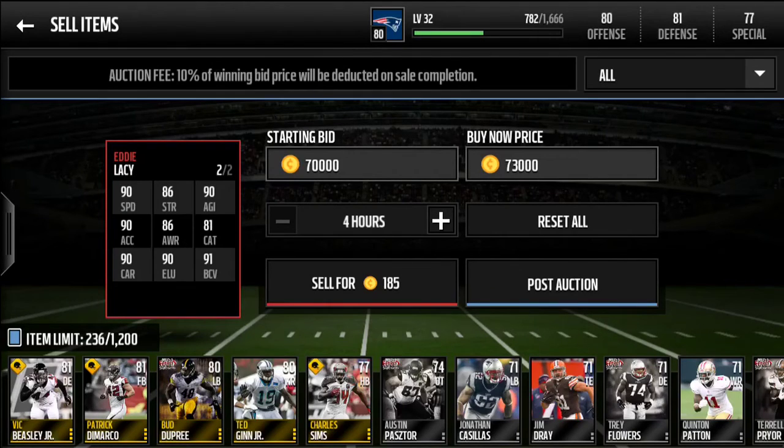Someone just wanted to take a quick look at his stats — I didn't really get a look at it earlier. 90 elusiveness, 90 carry, 90 acceleration, 90 speed, 86 strength, 90 agility. So he's got quite a few 90 or above stats. It's pretty good.